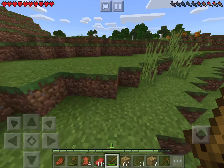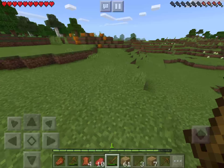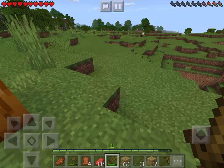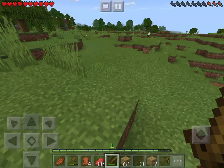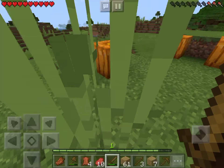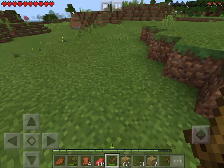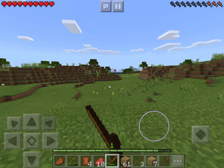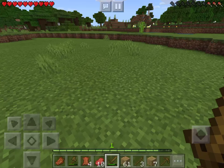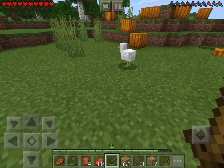We're gonna go over here - I think I'll make my house or something around here. I'm near everything. There's more sheep over there but I've already got three. There's a swamp over there too - that's a place we should check out at some point. We're gonna go ahead and kill this chicken for more food.